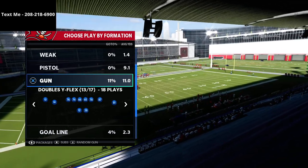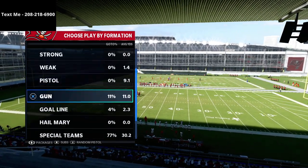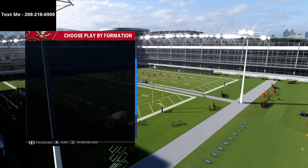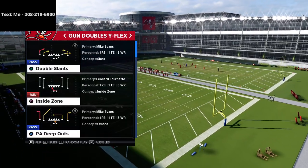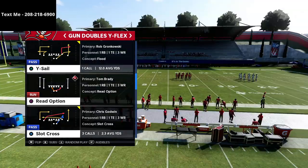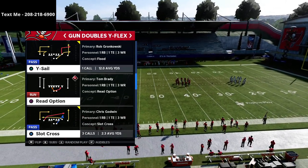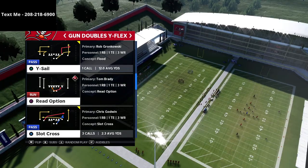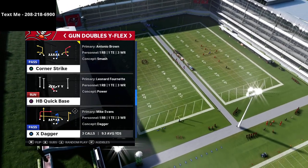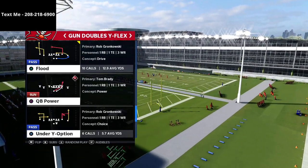If you want to get my entire New England Patriots offensive guide, you can get that in the description of this video. I broke down the entire New England Patriots offense - all of the trips tied-in stuff, all of the split clubs, everything - all in one offensive guide. I think New England is probably going to be the best offense in Madden 22. It's been the best playbook for several years and I think it's going to continue, so get the New England guide and start getting ready for Madden 22.